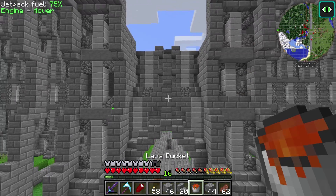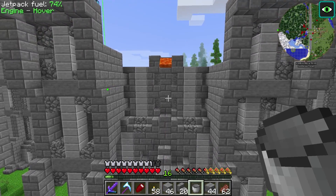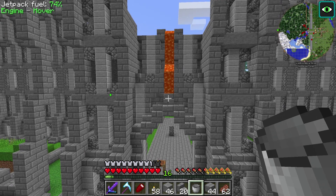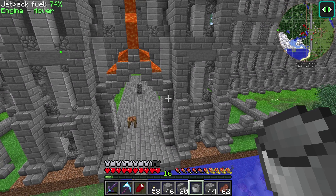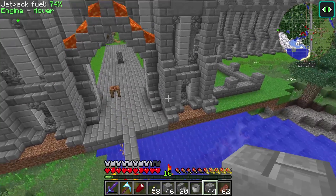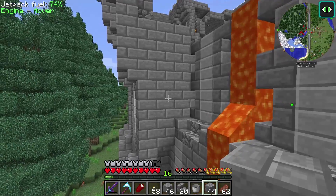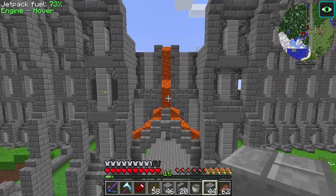I'm liking how this is looking. Moment of truth now — I think I laid the lava path correctly. Let's see how she flows, because I did want it to come out here and not overflow on the side. Sit back and watch, and quickly panic if it goes everywhere. It should go down, split — good — down, down, and then over. Hopefully it doesn't overflow there. If it does then I need to block it. Nice, there we go! Doesn't look too bad. It's nice too because I get some depth in here. Now this wall is a little bit plain, so I've got to come up with something creative to spice it up. I'm liking how this is looking so far.